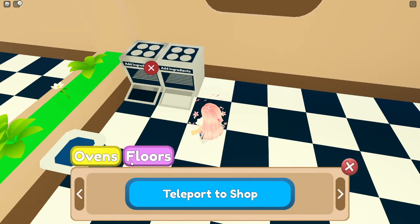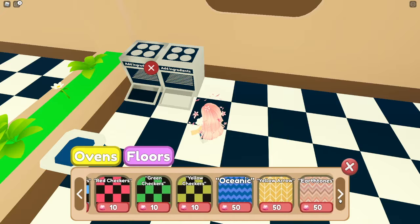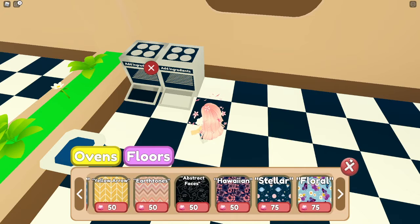You can get new floors for your bakery with the gems. That's because she got new floors already. I'll cook this.